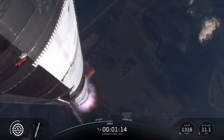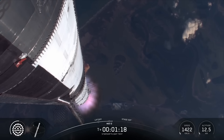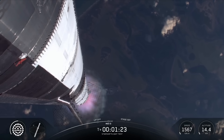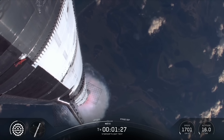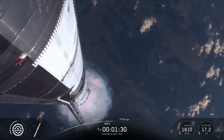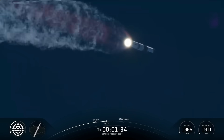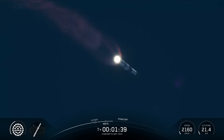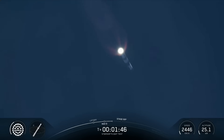Max-Q. So at this point we've passed through that period of maximum aerodynamic pressure. The next thing we're looking forward to is hot staging. We've got 33 out of 33 Raptors lit as Super Heavy makes its way uphill. Hot staging is coming up in just a little over a minute. At that point we're going to see all but three of those Raptor engines on Super Heavy shut down — our version of MECO, most engines cut off instead of main engine.